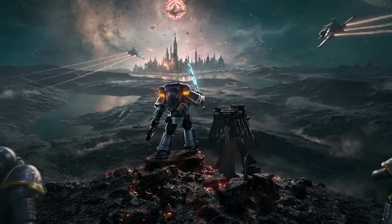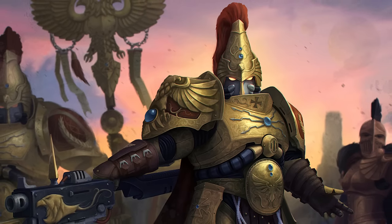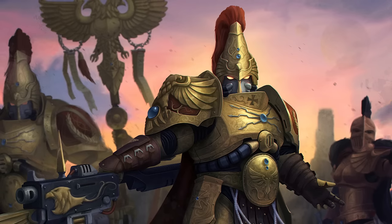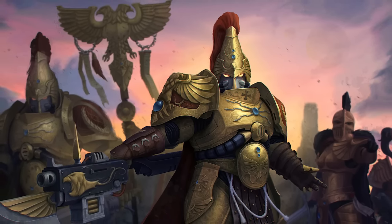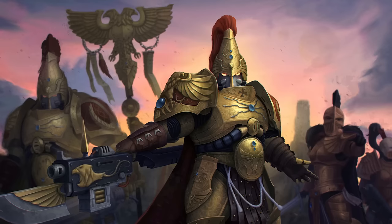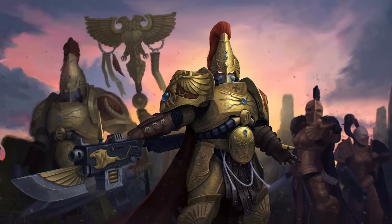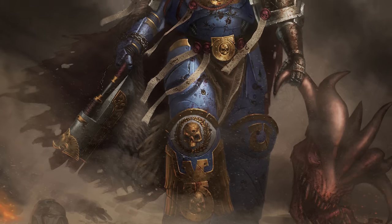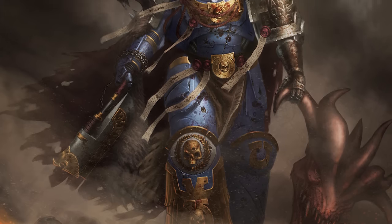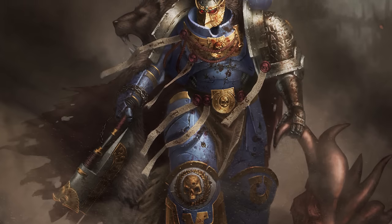When Space Marines are compared to the other superhuman warriors of the Imperium known as the Custodes, the two factions are remarkably similar in structure and function. However, the major difference — other than their cultures and histories — is that everything that makes a Custodian a Custodian is grown within them at the genetic level, whereas with Space Marines it is produced artificially and then implanted inside of them. With that in mind, let's dive into the 19 different implants that make an Astartes an Astartes.